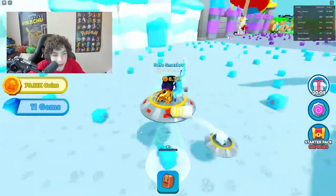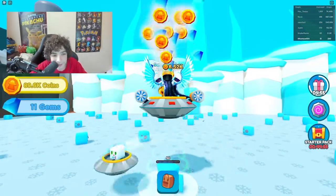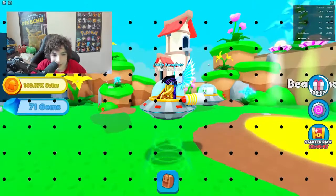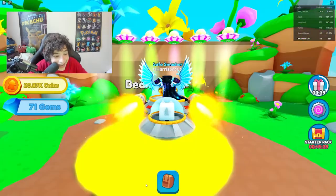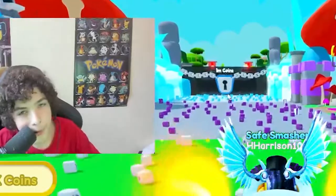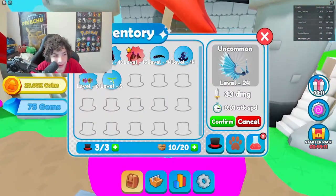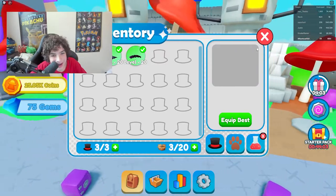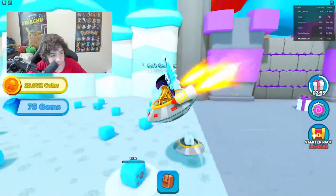I wonder how much coins I need for the next beam upgrade. A free gift is ready and I can afford the next beam — teleporting to zone one. Let's buy the next beam: times 10 damage! Now let's fuse all of our hats into our best hat. This hat is so good now!